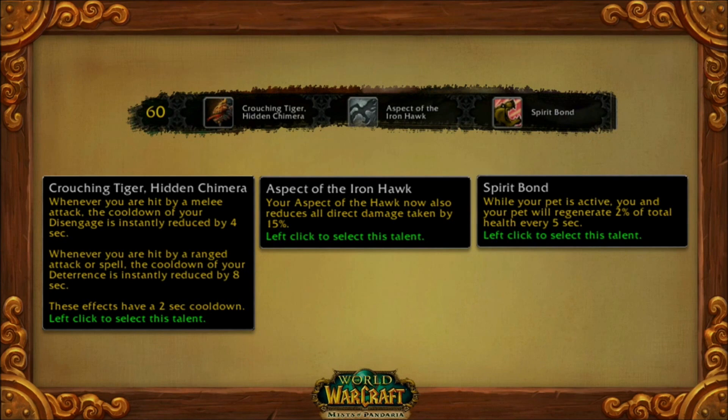Here's one about survivability — being slippery or perhaps being a little bit tanky. Crouching Tiger is the existing talent that can improve your Disengage and Deterrence. Aspect of the Ironhawk just reduces the damage you take outright. And then this is a more powerful version of Spirit Bond that lets you and your pet heal as long as your pet's still alive.